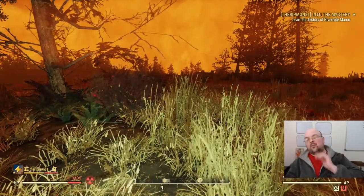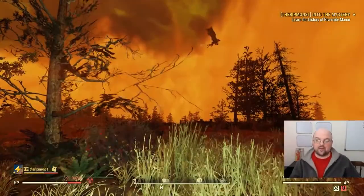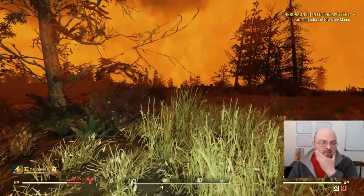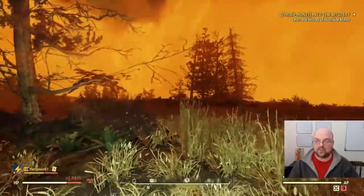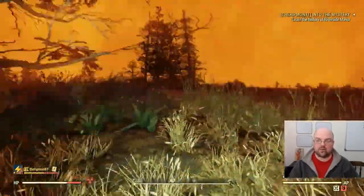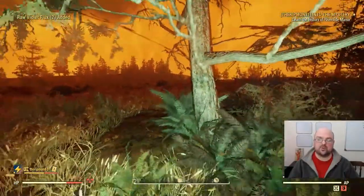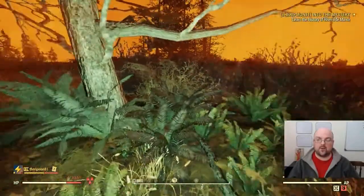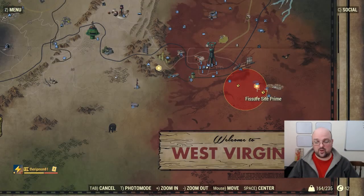Hello, my fellow vault dwellers, and welcome to another Fallout 76 farming video. In today's video I'm going to show you a location that me and my friends have found to be the best for flux — not just any flux, but the one that everyone seems to have trouble with, which is violet flux. Where you want to nuke is in the southeast corner for the Scorch Beast Queen.